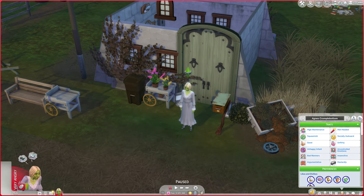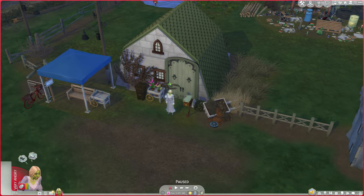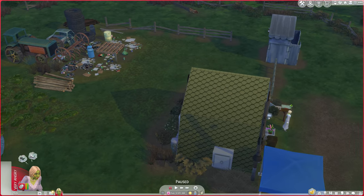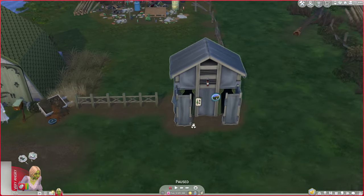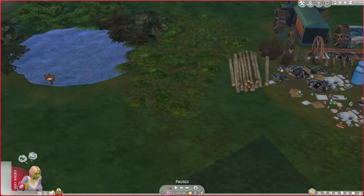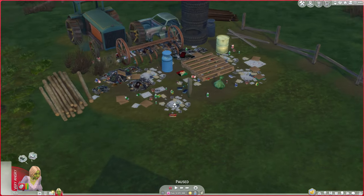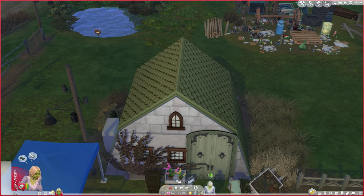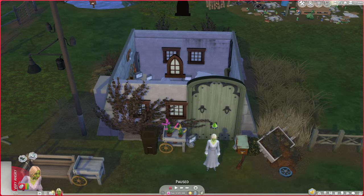I also made this lot. We have a completely free lot and also zero simoleons. There is a functional shower and bathroom from Jungle Adventure, a fishing pond over here, and a little bit of a garbage dump. But this is not really functional, and the house is also not really functional — though you can go inside.